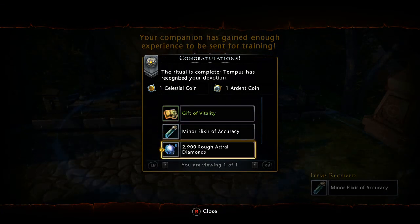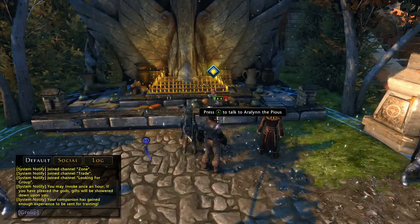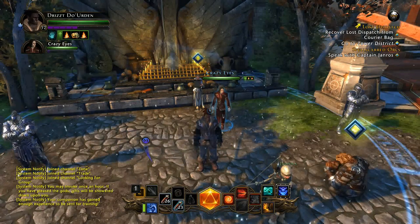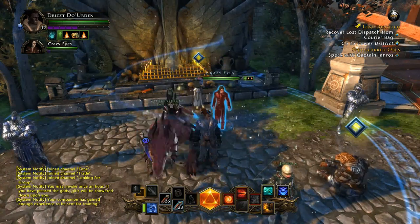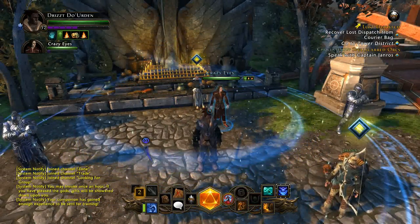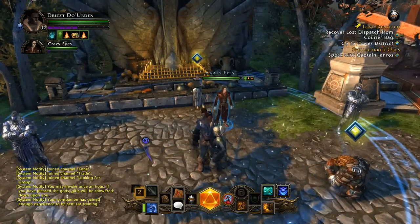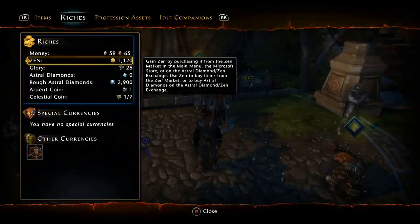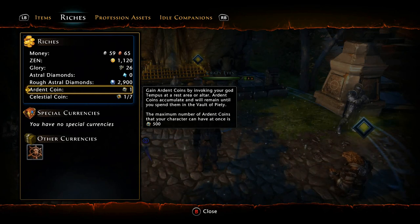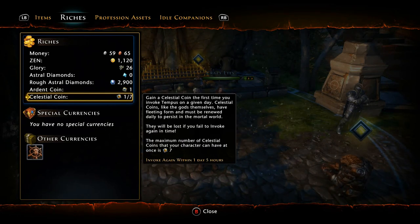I do a quick invoke and sure enough I get 2,900 rough astral diamonds — that's fantastic. If you go into your inventory under riches, scroll down to rough astral diamonds, press a button and convert them all into normal astral diamonds. Astral diamonds are a great currency in this game, basically hand in hand with Zen — some of the most important currencies. You can buy Zen by converting your astral diamonds. You can invoke basically once every hour, and once a day you can get an ardent coin and a celestial coin.